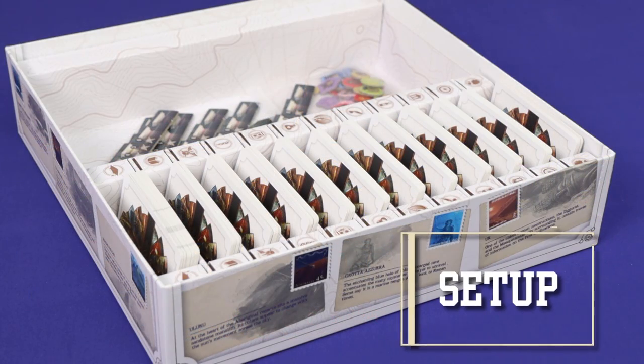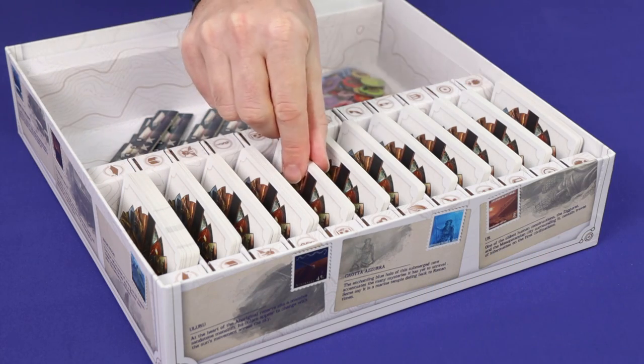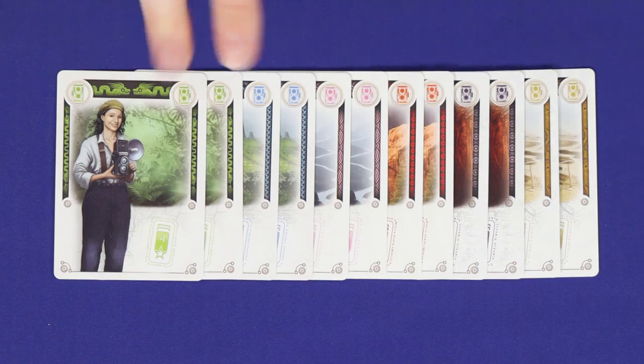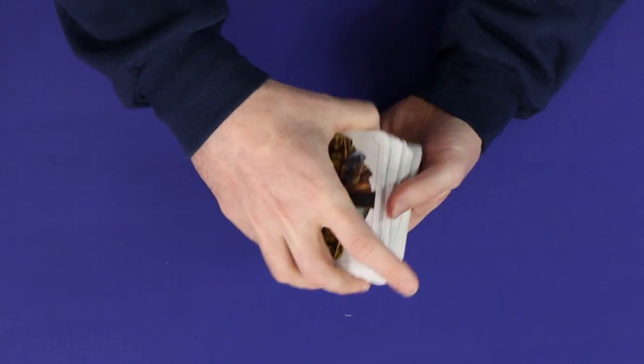To set up, assemble the game deck by choosing any six of the 12 sub-decks available with the game. By default, each sub-deck has 12 copies of the same role or icon, with two each in six different colours. Shuffle all the cards into a single deck.